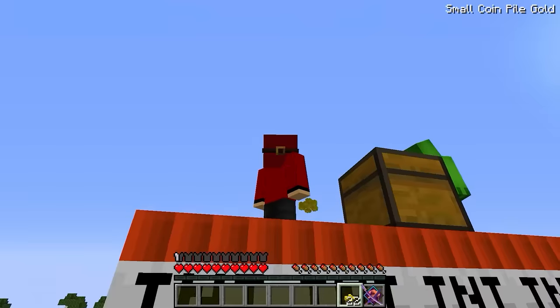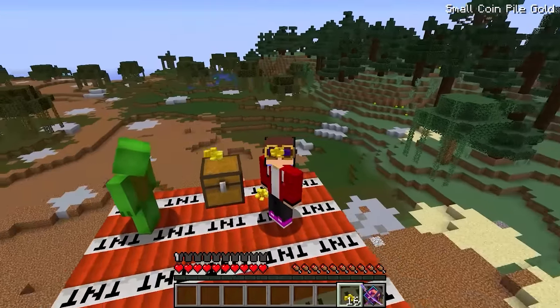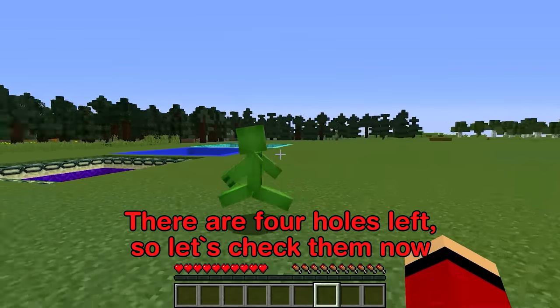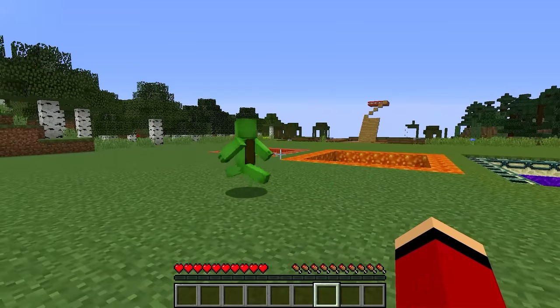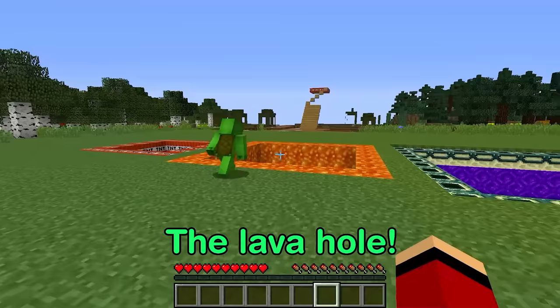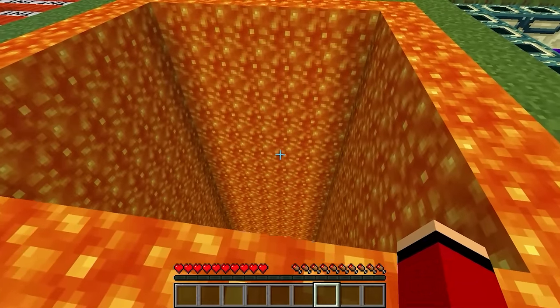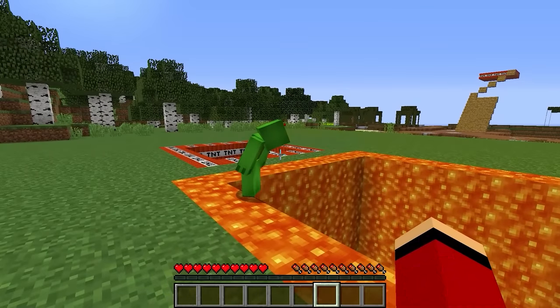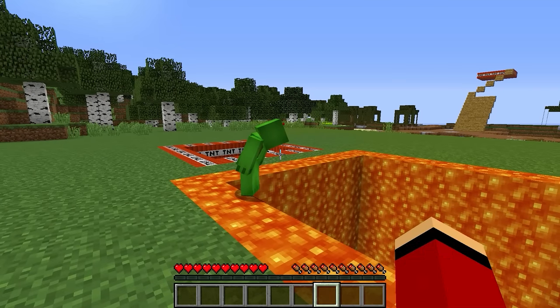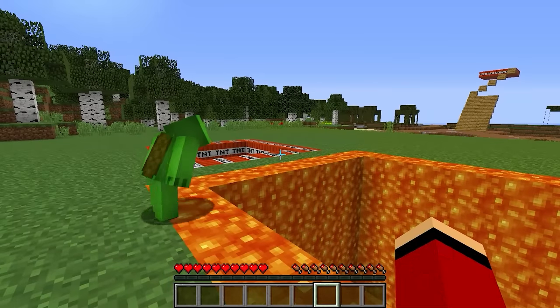I'm really stoked about all these coins. There are four holes left, so let's check them out. Which one should we do next, Mikey? The next should be the lava hole! The lava hole it is! That hole looks a little bit suspicious, don't you think? How about we head inside and take a look for ourselves? There might be surprises in there, so don't let your guard down, no matter what.